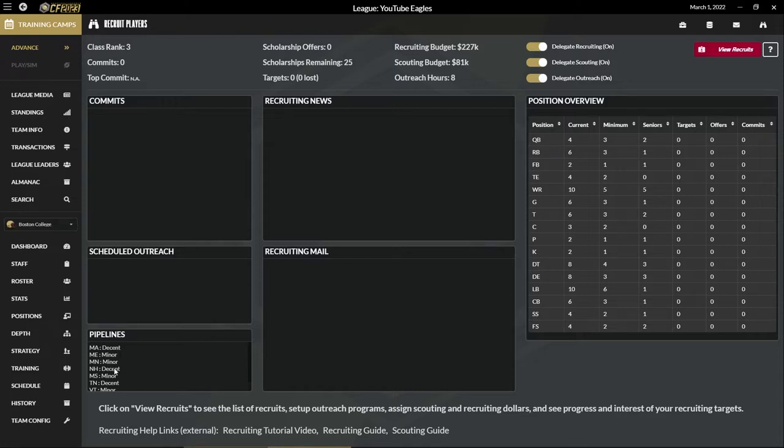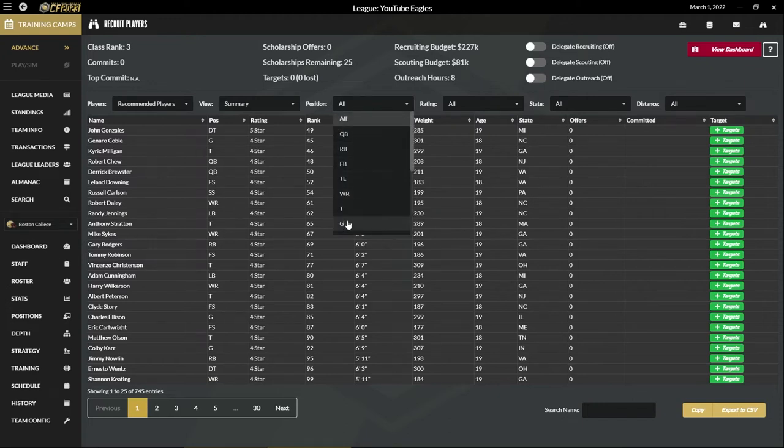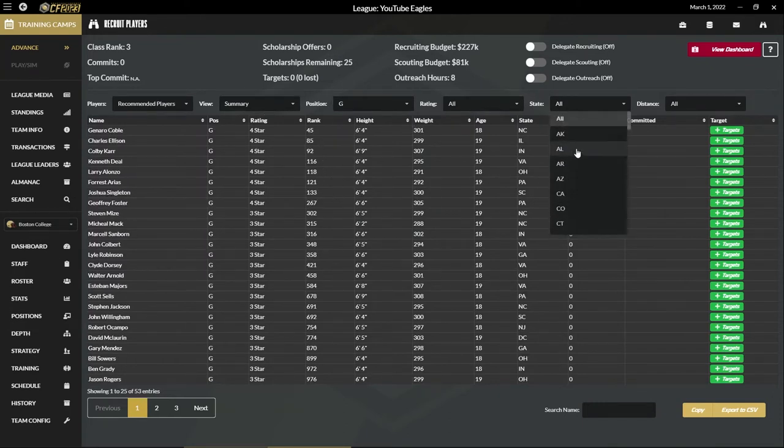This gives us our pipeline. Massachusetts, New Hampshire, and Tennessee we have decent pipelines. We've got minor pipelines for Maine, Minnesota, Mississippi, Vermont, and Georgia. Obviously we'll take a look at Massachusetts and try to bring in the best recruits from the state. I'm going to turn off delegating of recruiting because that's something I want to do. We need guards — we didn't have a lot of good guards. We have 25 scholarships. Let's look at the state of Massachusetts.